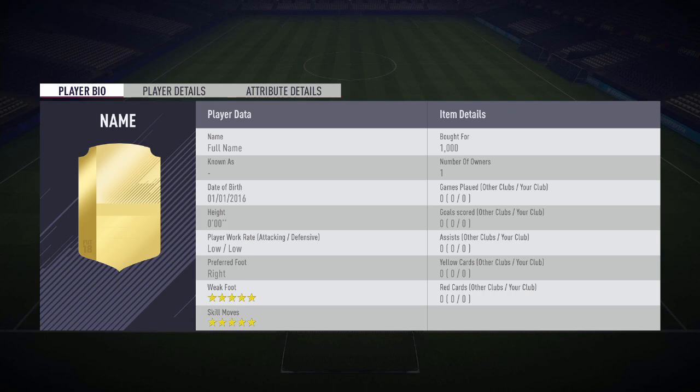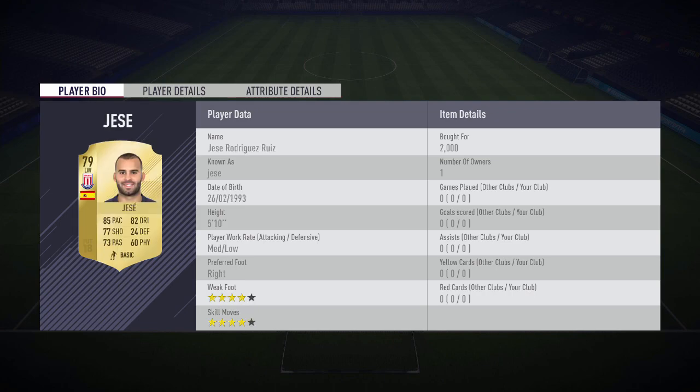The first player we have is Jose Rodriguez from Stoke City. In FIFA 15 this guy used to be known as the cheap Ronaldo because he had very similar stats to Ronaldo and he was playing for Real Madrid. He's got the skill moves, really nice pace and dribbling, and decent shooting, passing and physical. So in FIFA 18 this guy should be an absolute beast.